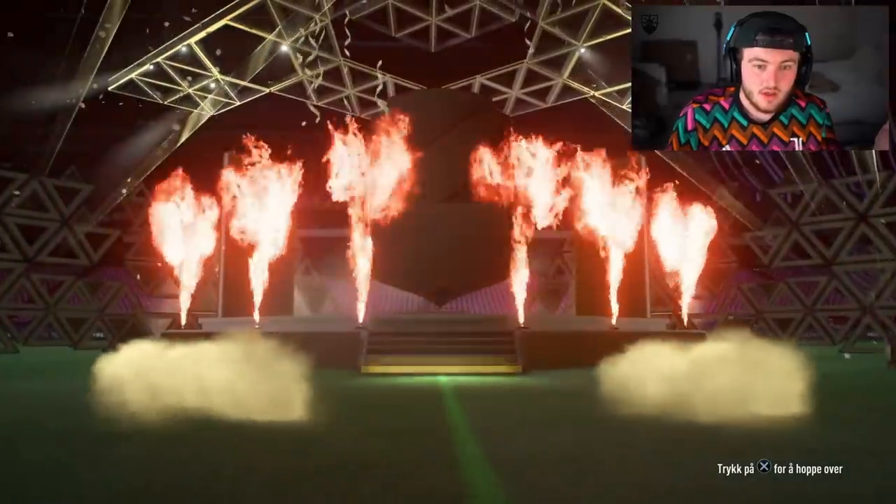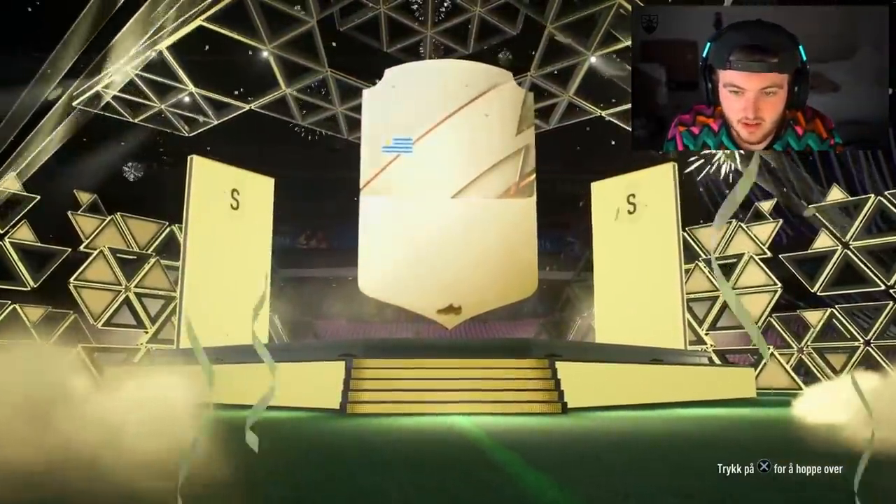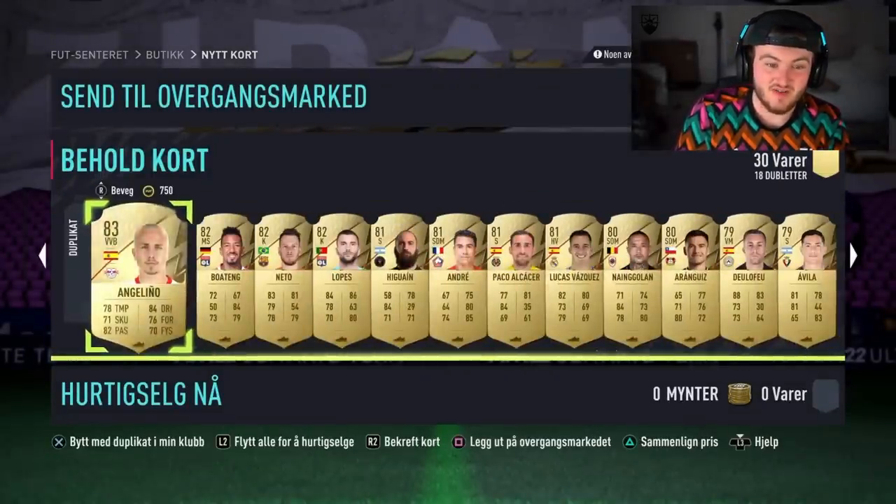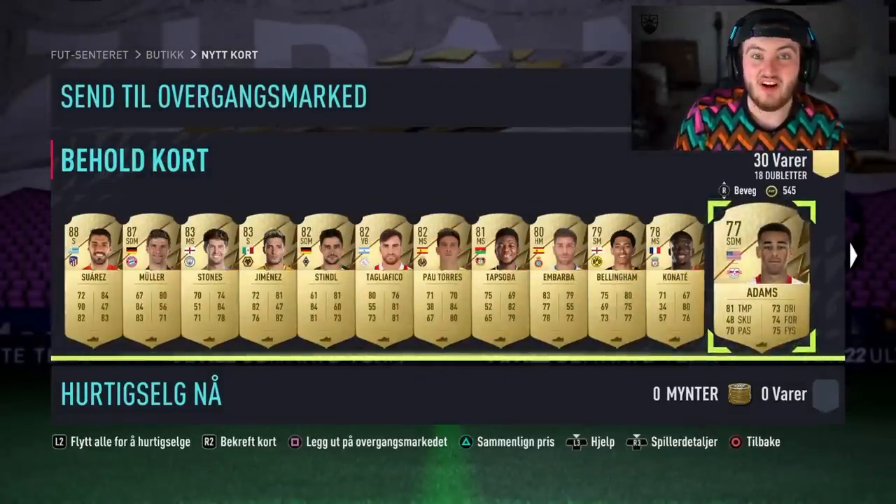Ultimate pack now — Tots in this, maybe? Icon Moments? Hey, 88 plus walkout. Luis Suarez ain't bad, to be fair — 88 walkout, 88 fodder. 87 Muller in there as well, not bad. Those rewards were incredible.